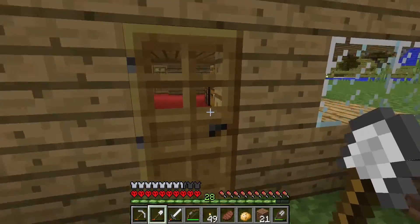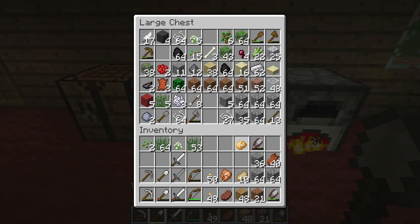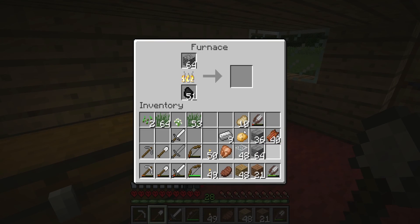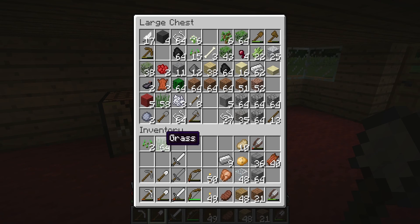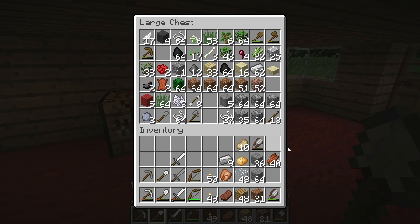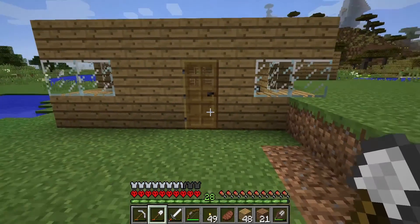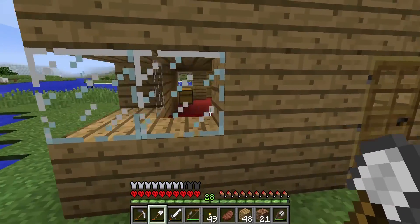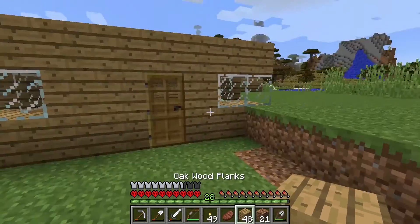I think right now I'm trying to build on with just kind of wood and glass. Maybe smelt some cobblestone there. There we go. Nice. So the first thing that we're going to do is I'm just going to build a little tunnel off of here.